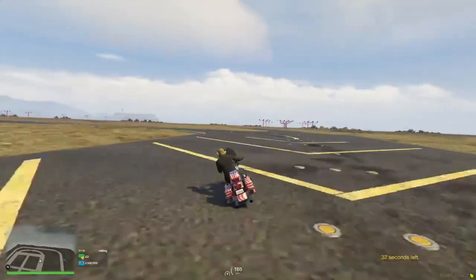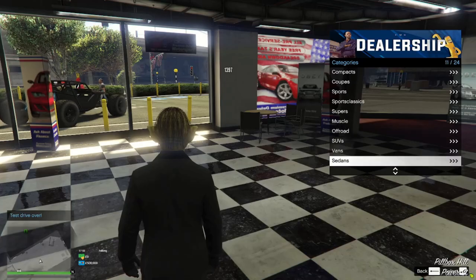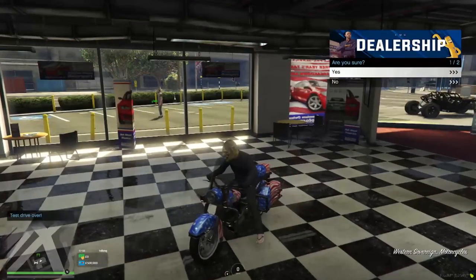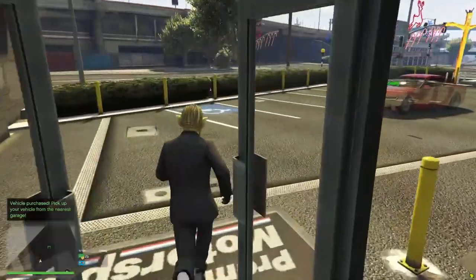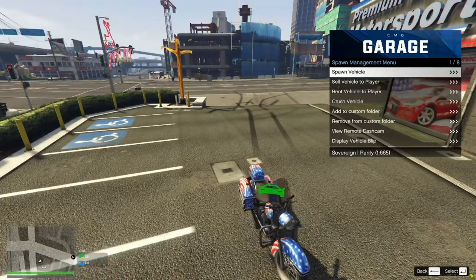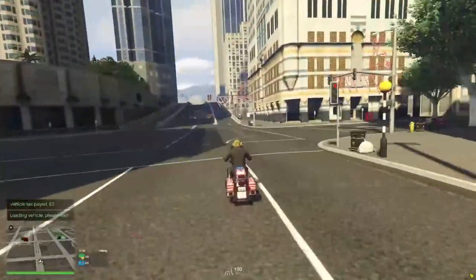You've just got 500k for free, now you can get a good starter car which helps you out loads. Go back down to the motorcycles, click purchase, and then go over to the garage to get it out. Select the Sovereign in your garage menu and now you've got a car which will help you out in the long run.